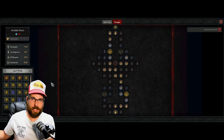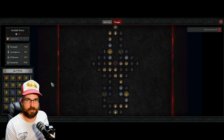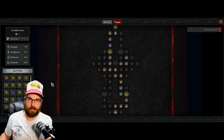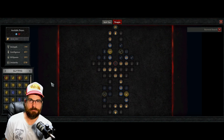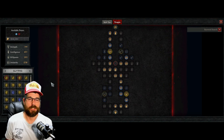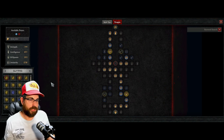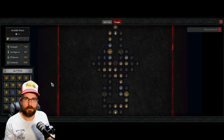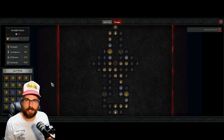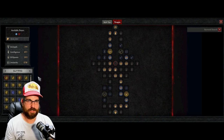If you played Diablo 3 and leveled up your legendary gems, this is a very similar system. Instead of going to Urshi after a Greater Rift to upgrade, you do a Nightmare Dungeon and get a bubble at the end to upgrade your glyph. I actually prefer not having to hear her every single time.